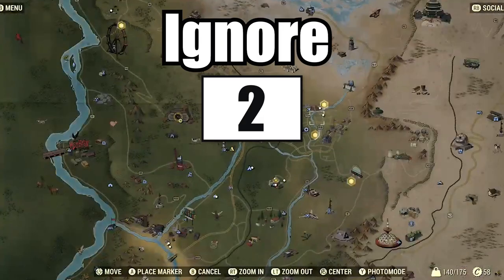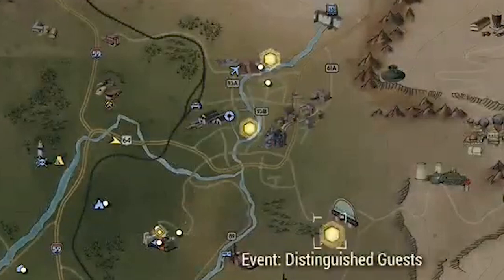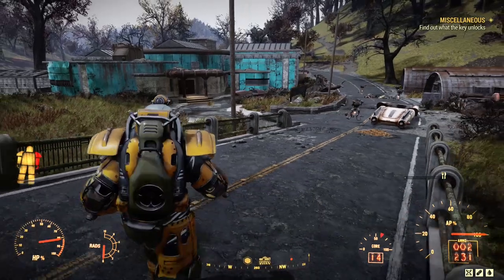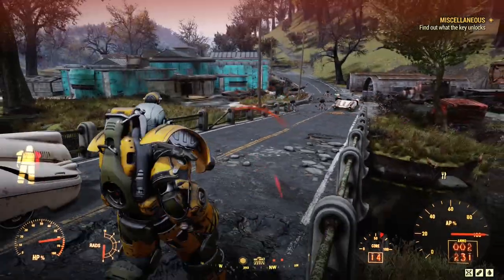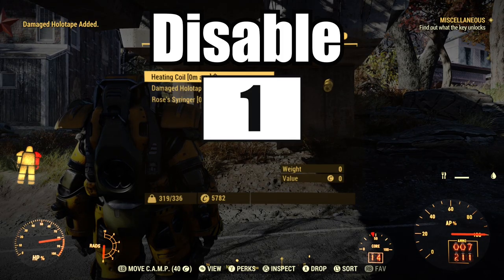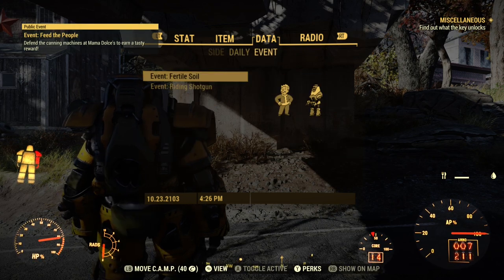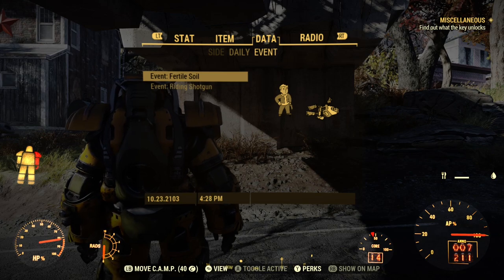Ignore the event quests at first. Event quests are activated when you enter a specific region. They're generally timed and will reoccur. When you enter Flatwoods, the first event quest you'll presumably face is Fertile Soil. When an event is automatically triggered, its waypoints are added to your compass. If you're on a quest, remember to disable the event in your Pip-Boy, otherwise your navigation will be hampered and you'll wind up at the event site rather than the mission location.